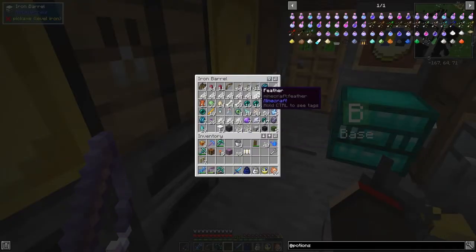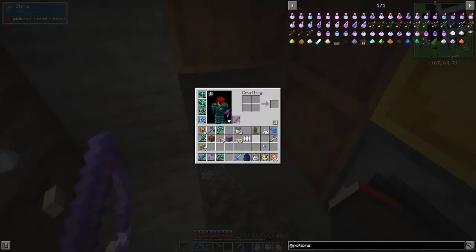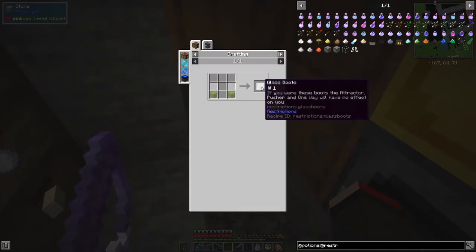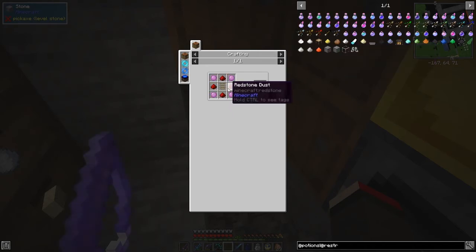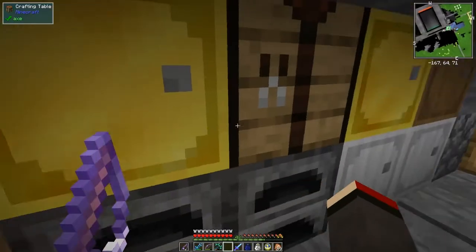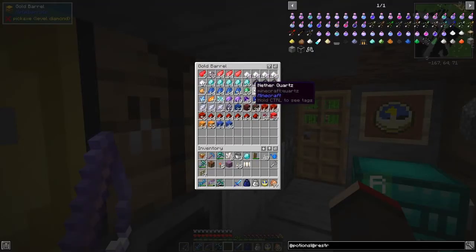The feathers were from a mod called Restrictions. If you look at what you can do with Restrictions, there aren't very many things — just four blocks or three blocks and a pair of glass boots. The glass boots prevent you getting blown about by attractors and pushers. There's a one-way block too — I'm not sure what the difference is. It's got a rail in it and slime balls — I'll try that next episode. For now we're going to make one of these: two quartz and one diamond.